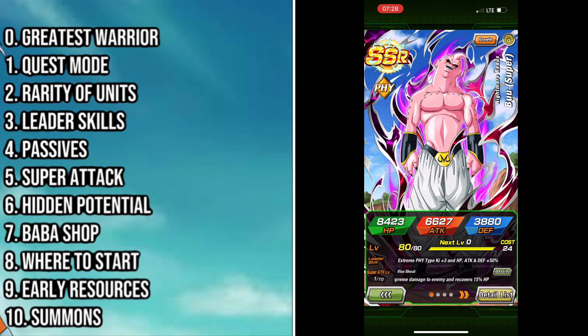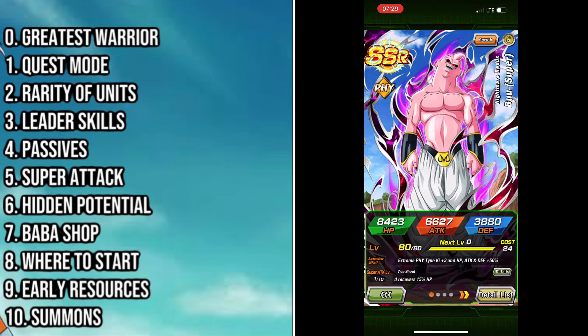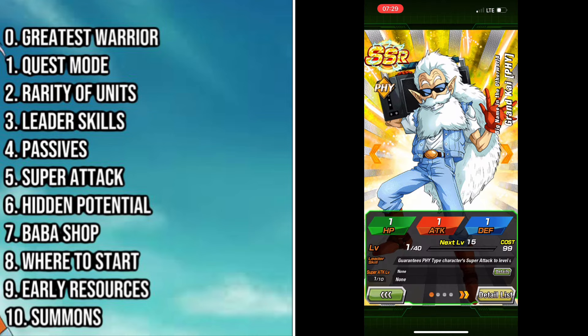Next we need to talk about super attacks. Super attack level specifically is a very huge determining factor in your unit's damage. Even if you don't have hidden potential orbs in the unit, even if you don't Dokkan awaken the unit in the beginning of the game, super attack level and the multiplier it provides is very crucial to that unit's performance.